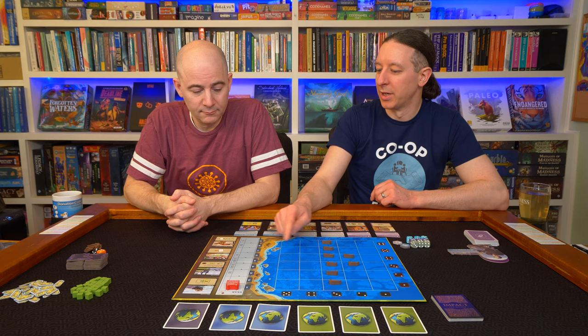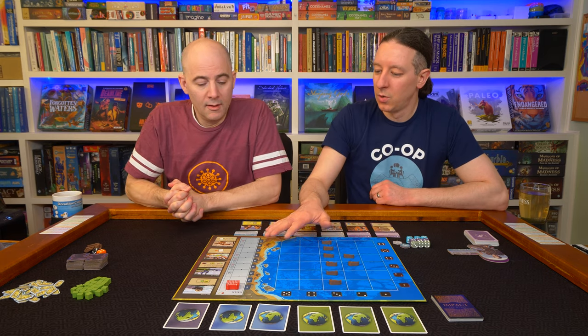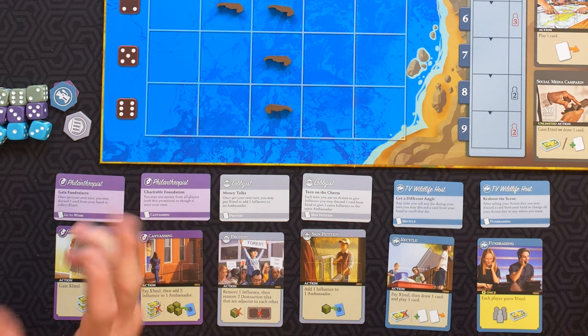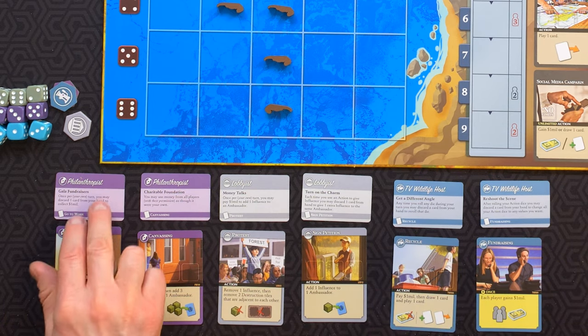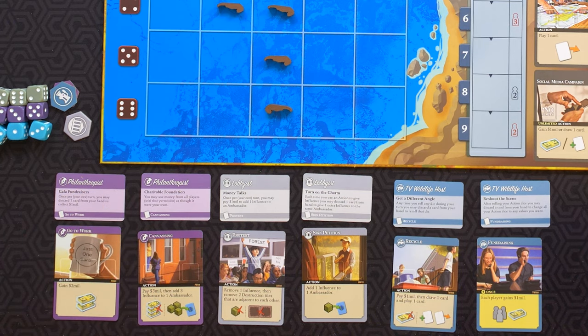If they came out with a new scenario for this, they would have to make a whole new board. Well, just overweight cards — they're the same exact size as cards. So we have our sea otter set up, and we're going to play two different characters than before. We played the zoologist off camera. I played the zoologist twice. On camera, you played the environmental lawyer.